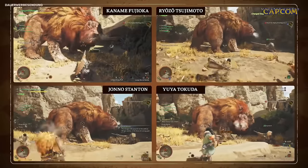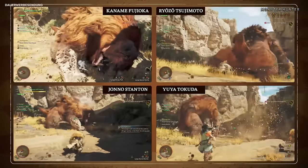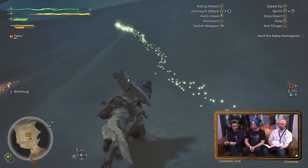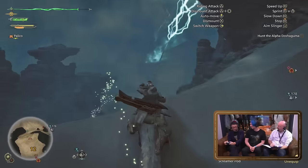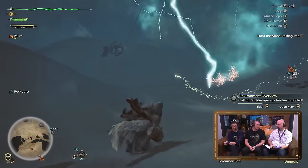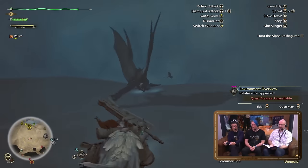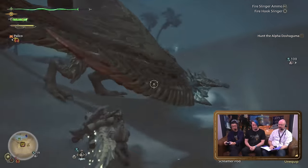Environmental destruction is a thing — lightning strikes can burn away grass and leave scorch marks. During inclemency while lightning is striking, you'll see little patches on the ground showing where lightning will strike, and these can hit both the monster and the hunter, dealing considerable damage. Rey Dau's lightning attacks can cause Fulgurite to burst from the sand, which can hit you and has a lingering hitbox — you can also climb on it. The developers stated this could be used advantageously by the hunter but didn't want to reveal how just yet.